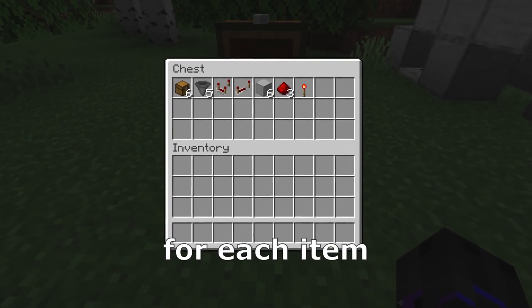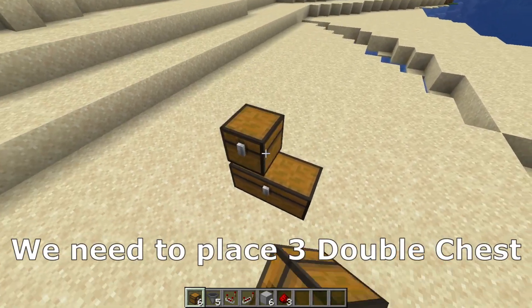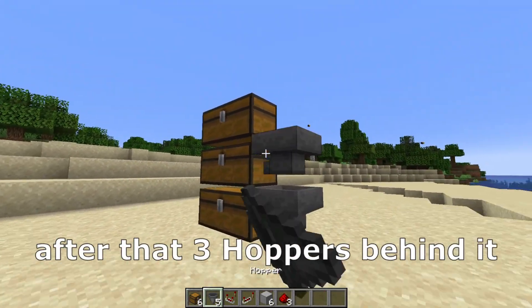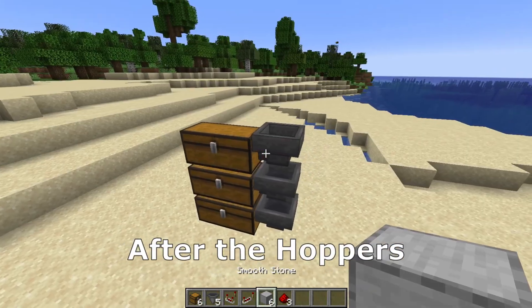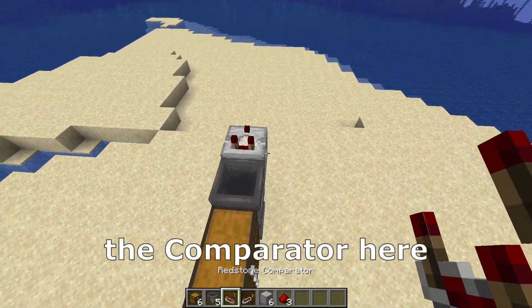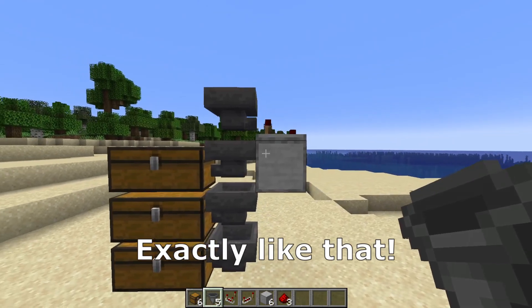That's the whole material which you need for each item which you want to sort. For the beginning we need to place 3 double chests exactly like that, and after that 3 hoppers behind it. After the hoppers we need to place a building block here, then place the comparator here and the hopper into the comparator exactly like that.